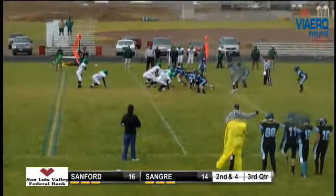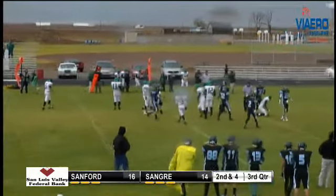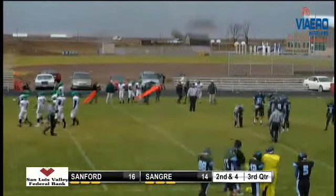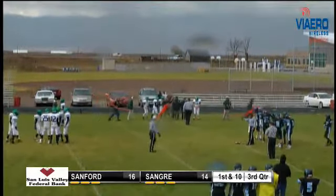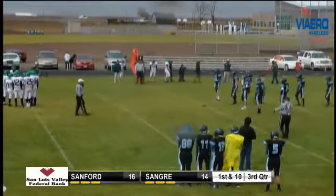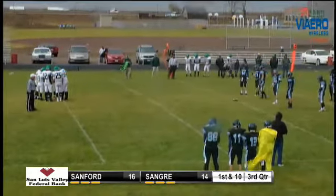Fawcett under center, I-formation, Rodriguez in the backfield. Hand off to the up back — that's number six, Miles Calvin. He gets a gain of about ten on the play, it'll be a first down. Ball on the thirty-five yard line. Calvin with a touchdown earlier in the game, and it looks like Sanford now moving the ball pretty effectively.